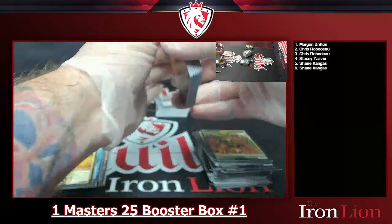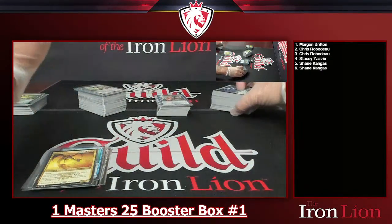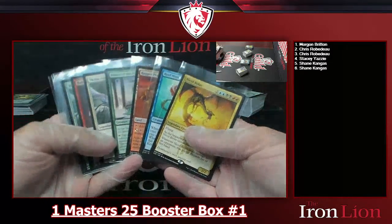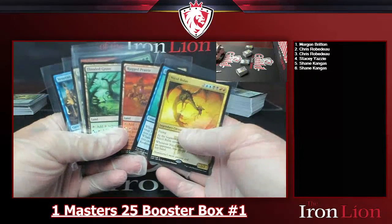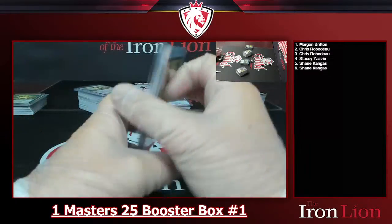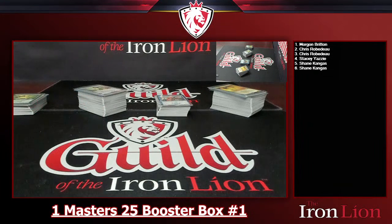Alright you guys, that was a pretty sweet Masters 25 break! I haven't opened Masters 25 in a couple of years, so definitely had some fun. Got to open some sweet stuff — double Thalias, one being foil, the Flooded Grove and Rugged Prairie both went to Shane, two Thalias, Vesuvian Shapeshifter, Nicol Bolas. This was actually just a pretty sweet break overall. I appreciate you guys — hope you have a fantastic rest of your day, thank you so much, you're all awesome. Have an even better week. Until next time!